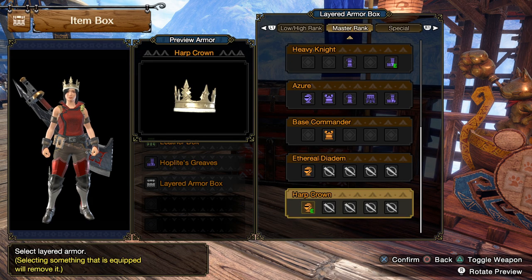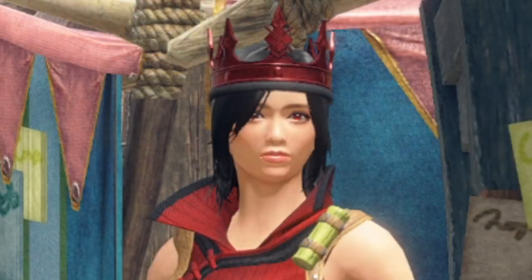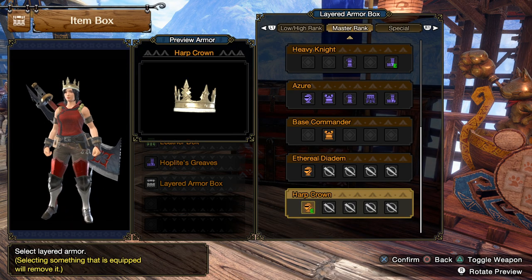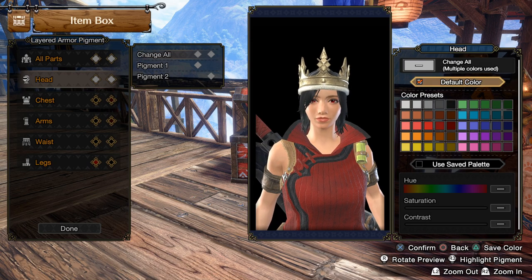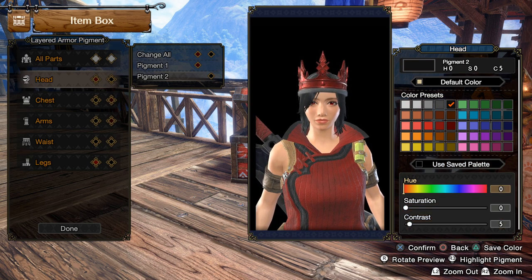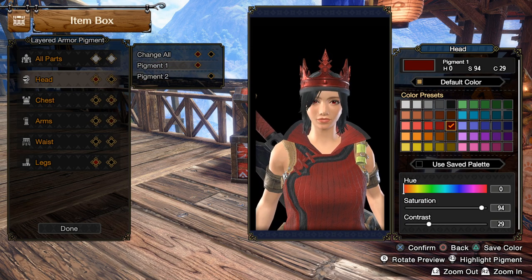Next up, we have the Harp Crown, which is a right proper royal kingly queenly crown fitting of Elgardo, the kingdom and her majesty. This one is honestly probably my favorite. I am a sucker for the aesthetic and it really just works well with damn near everything. And let's be honest, it is quite the status symbol — literally, it's a crown. The furry rim is dyeable, as is the metal, and incredibly dyeable at that. It really is, if not the hardest, by far and away the most hidden and time-consuming piece of equipment to unlock in the entirety of Sunbreak, and it's not even close.